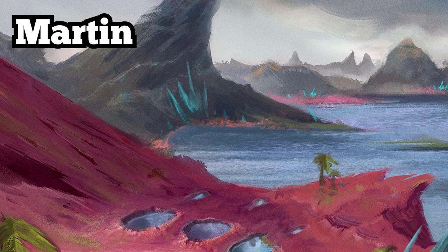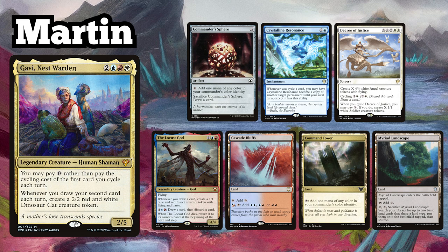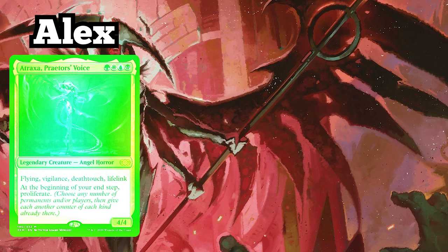I am playing my Gavi Nest Warden Cycling Deck, and keep an opening hand containing Commander Sphere, Crystalline Resonance, Decree of Justice, The Locust God, Cascading Bluffs, Command Tower, and Myriad Landscape.